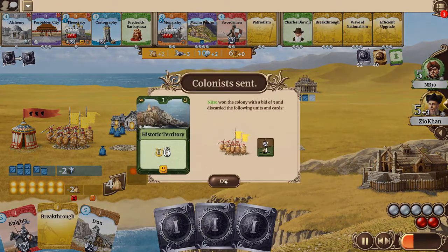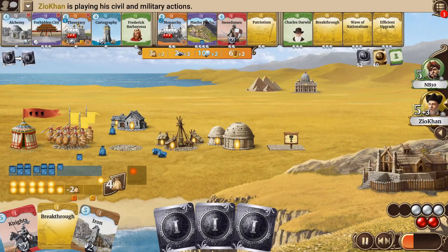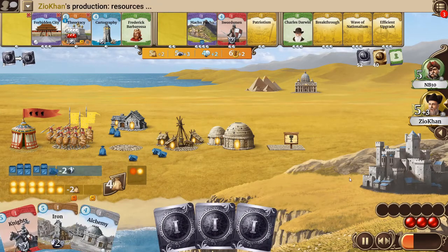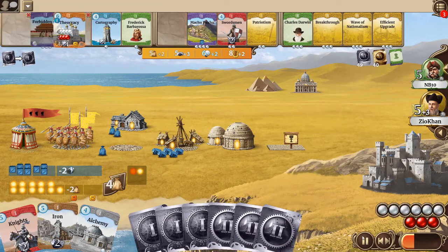I probably paid more than I usually would for this territory because I didn't want to give him the extra happy face — plus half St. Pete's — and he already has a pretty big problem with happy faces. It's quite a good turn for him though: he gets Monarchy out, he's now up to six civil actions.